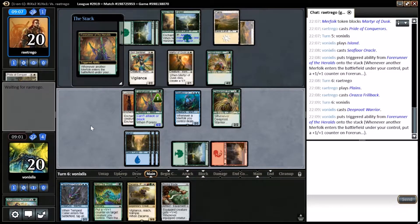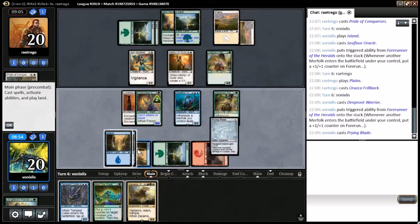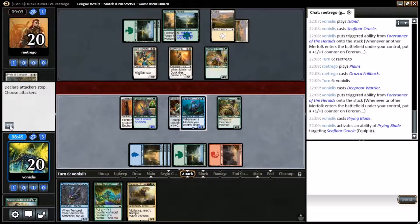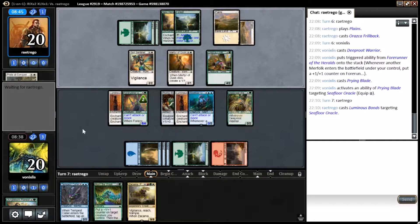I'm going to pump up the Forerunner again and cast the Prime Blade because we can. Next turn we can live the dream of drawing a card and making a treasure, so we can splash that to cast Zakama. It's got another Luminous Bonds — that's actually pretty annoying.